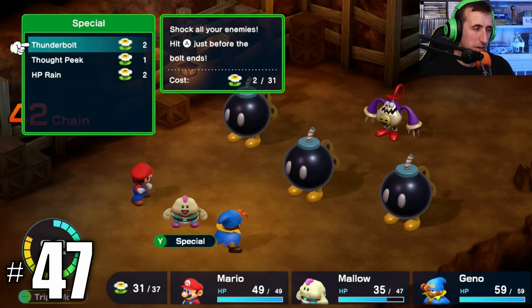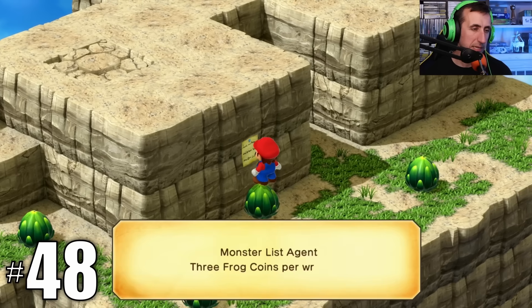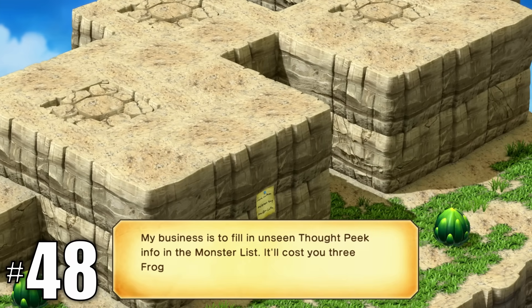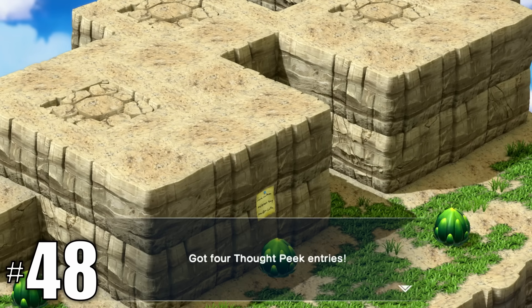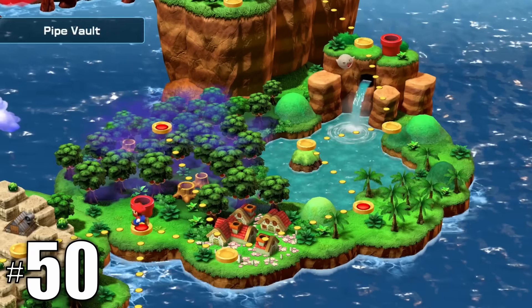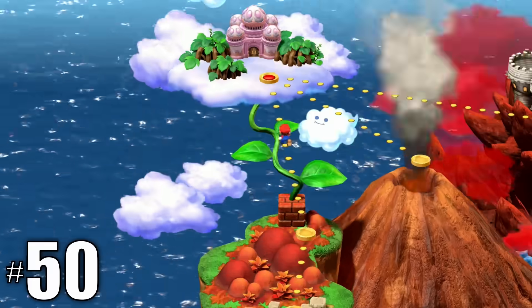A sign in Booster Pass alludes to the monster list agent who can help you fill out your bestiary for three frog coins per monster — oh, also there's a bestiary now. In the world map, there's no transition between each stage; you can move fluidly throughout the entire map.